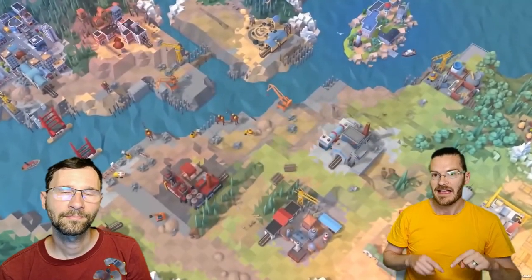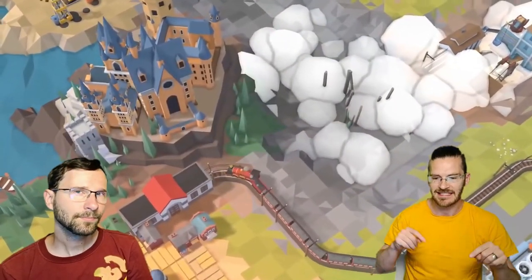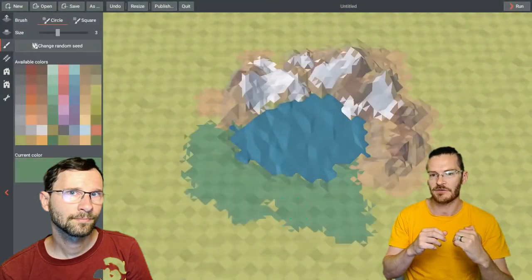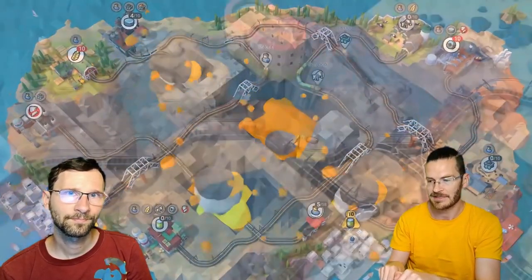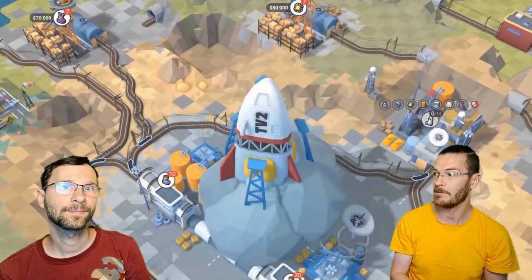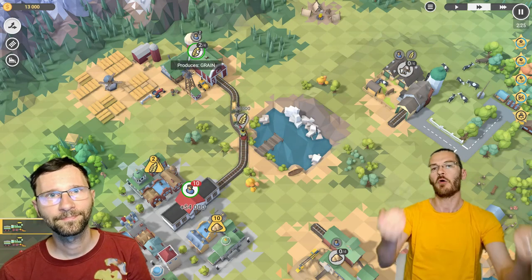You do that by building tracks as efficiently as possible to the various production sites, sending trains at the right time to bring workers there, to bring materials back, but also sometimes bringing ingredients and materials to different sites to create industrialized material to bring back to the city. The biggest catch is that you always need money to build more tracks, and you get that by getting orders back.